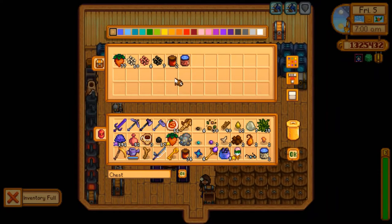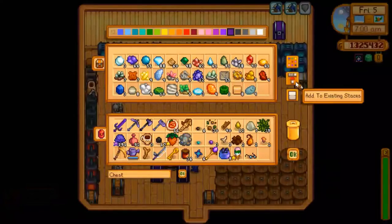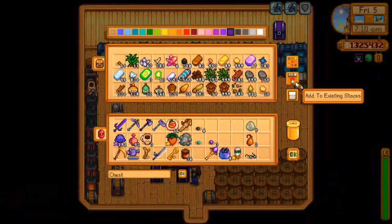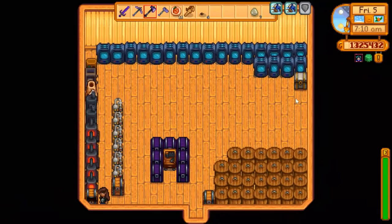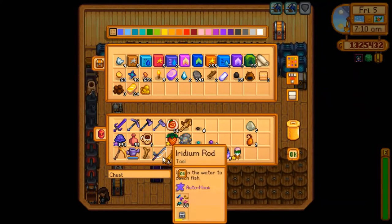We'll put all this roe into process. I think I can sell these items — ah, no I can't, I don't have any space. Let's put some stuff away. We can put that away in there, and put some stuff away in here.